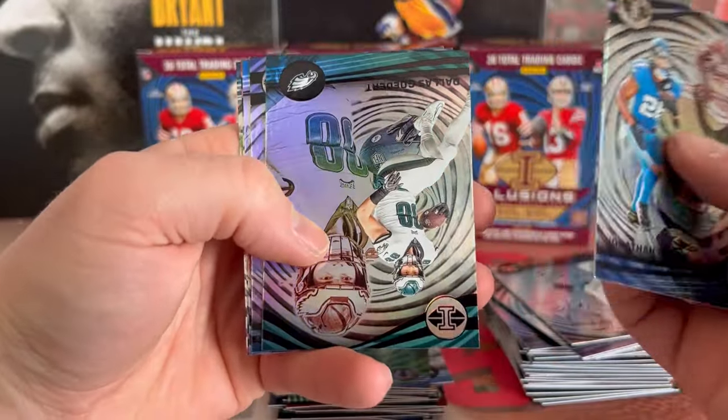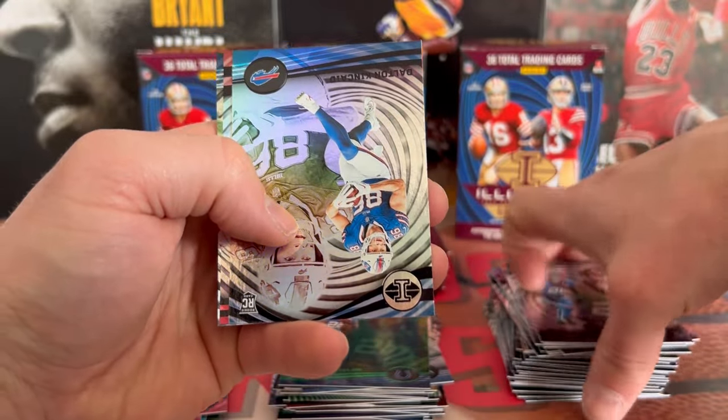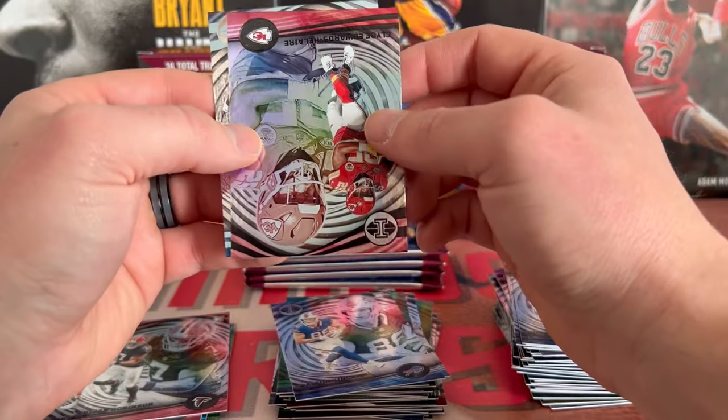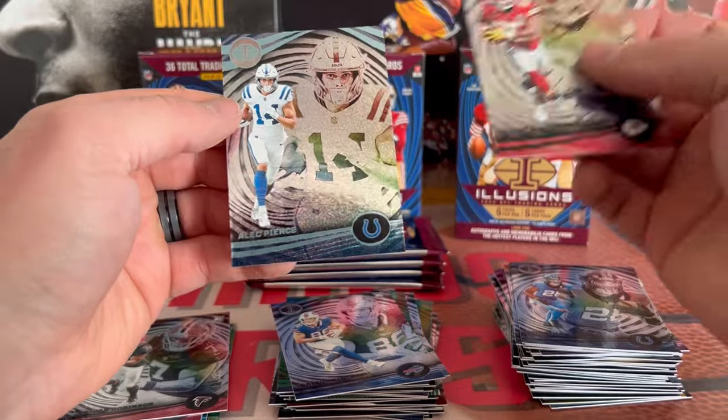All right, we got JT again, we got Goddard, CD Lamb — I'm starting to kind of notice a little pattern on a few of these, same sequence. That's Dalton Kincaid, Edwards-Hilaire. Our dots is Alec Pierce.